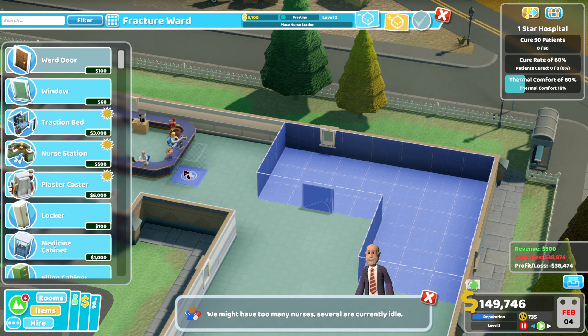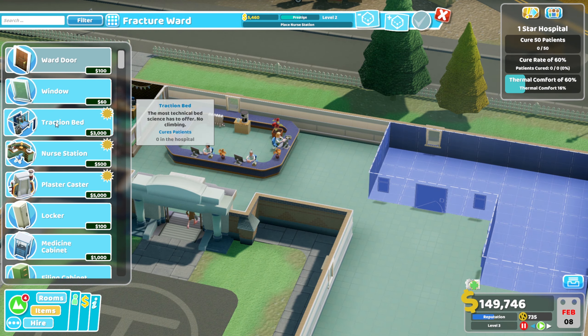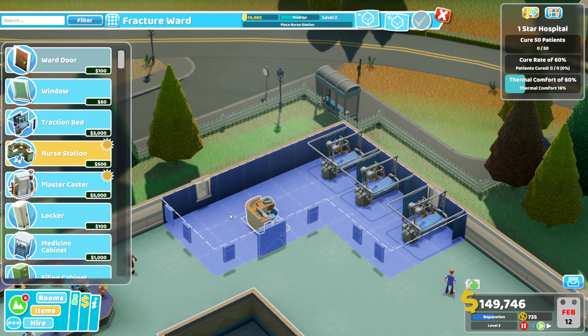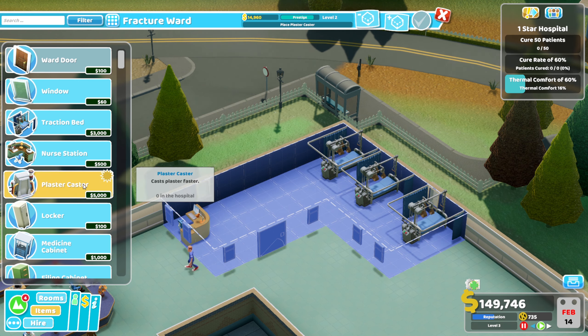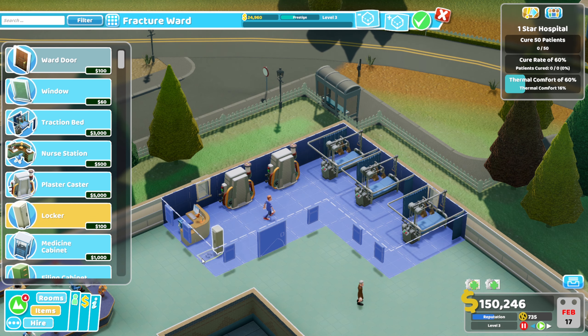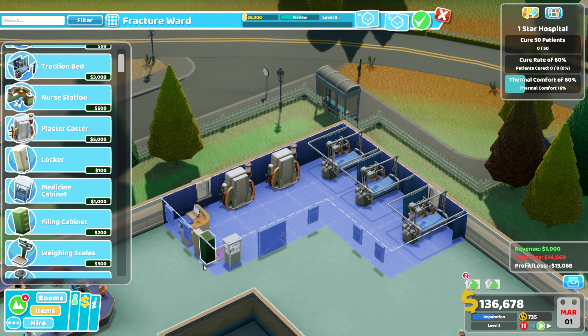I'm going to build it like so. We'll put the ward door here and then windows either side, because that's going to be a little seating area for people waiting. The traction bed can go all the way along here — we'll put three in place. Then we need a nurse's station, which we can drop down there. And then a plaster caster — we'll put two of these in place, and hope that's going to be enough to manage the increased foot traffic from people breaking bones on mountains.